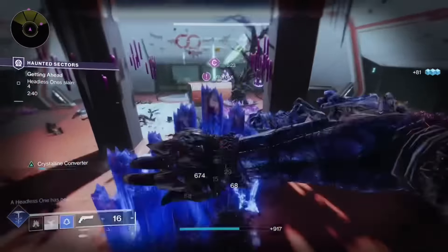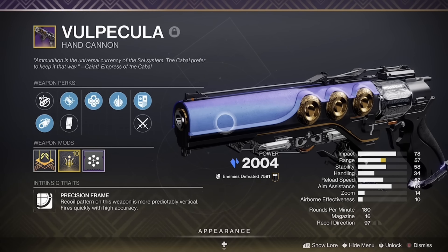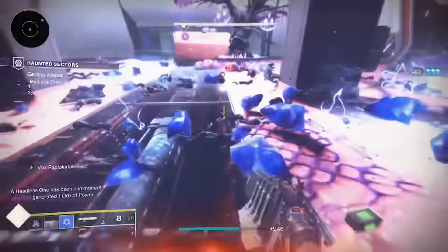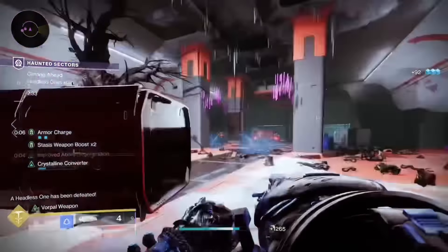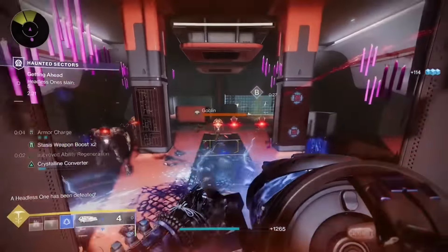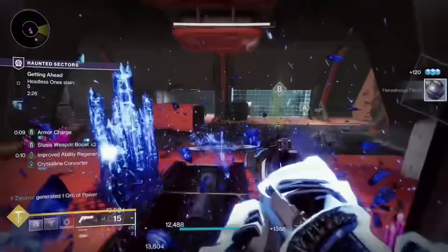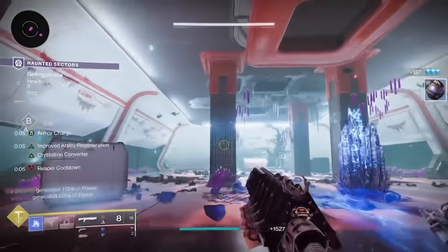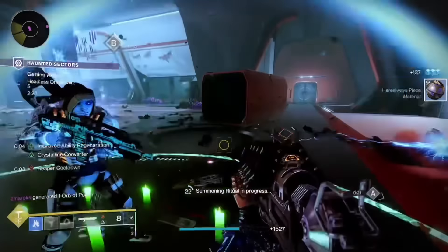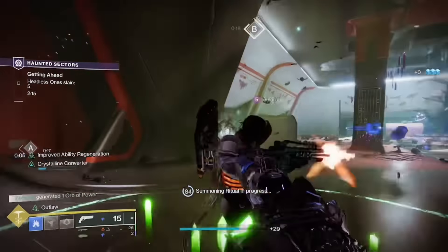Starting off with hand cannons, number 1 we have Volpecula. This is a stasis hand cannon and I mainly chose it because of the current stasis meta. However, this weapon is good on its own. The god roll I would recommend is Hammerforge Rifling for the barrel, Accurized Rounds for the magazine, Encore for perk 1, and Headstone for perk 2. The masterwork I would recommend is Reload Speed. This will be perfect for a stasis build, especially this season with all the great artifact mods. The best roll I've gotten personally is Outlaw Explosive Payload, and if you do get this roll, it'll be perfect for your builds.